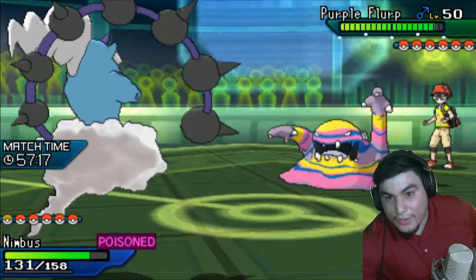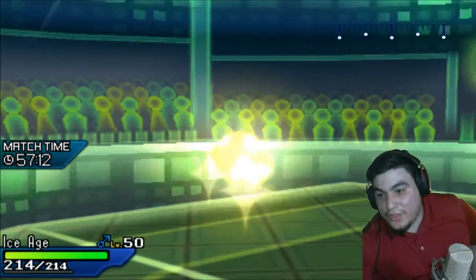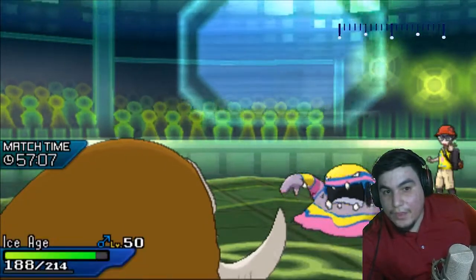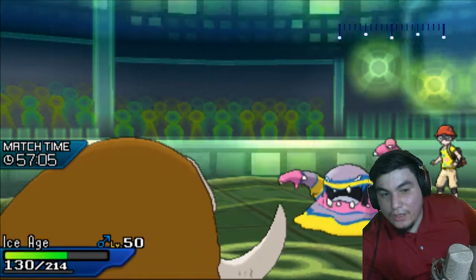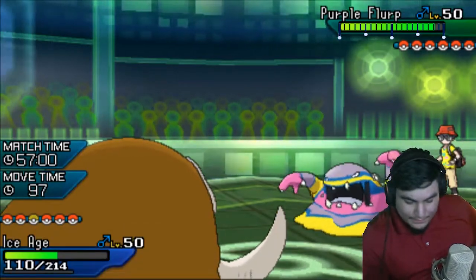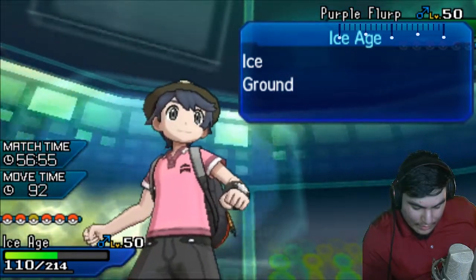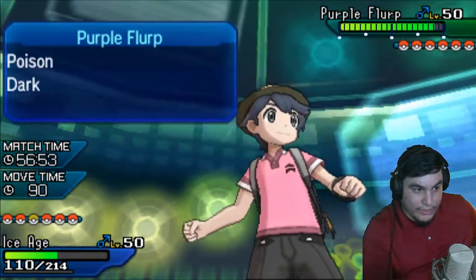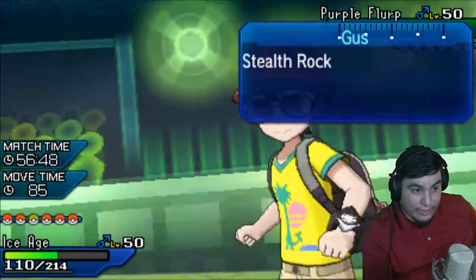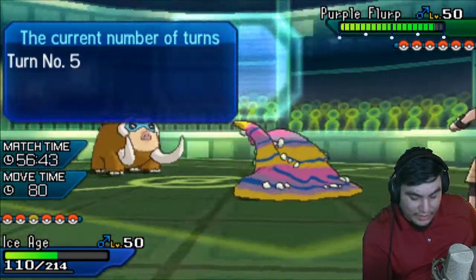Do I just go into the Mamoswine? I think I'm going to. I probably should have aggressively switched out into the Mamoswine with it, but I didn't want to take unnecessary damage if I didn't have to. Does Knock Off knock off my Life Orb? That is pretty darn offensive. I think Earthquake is reasonably free here.